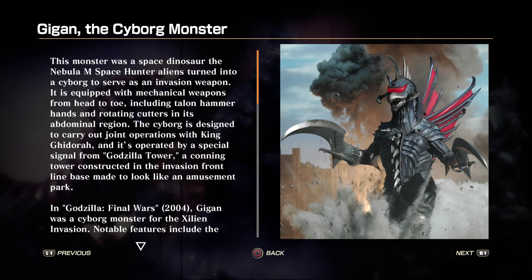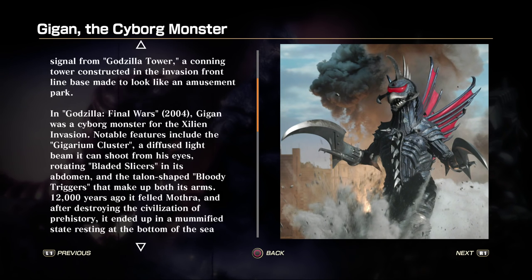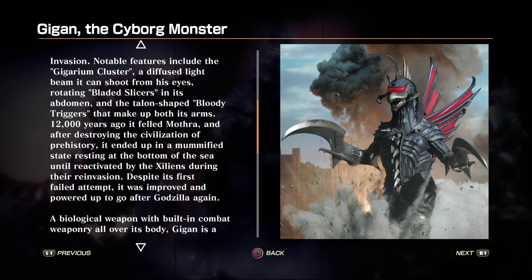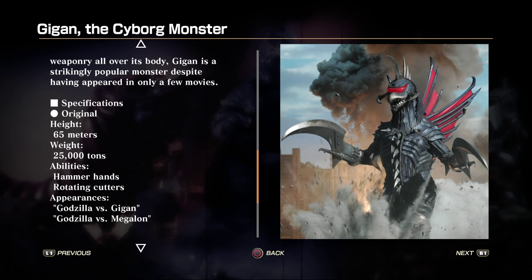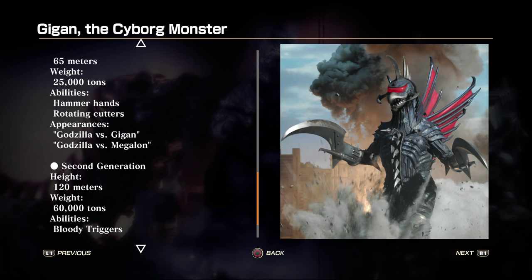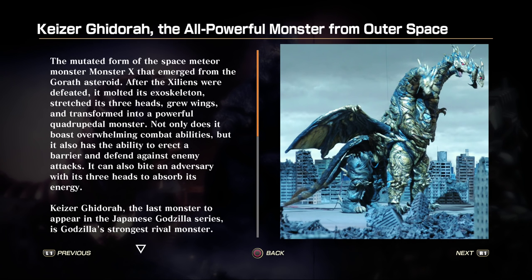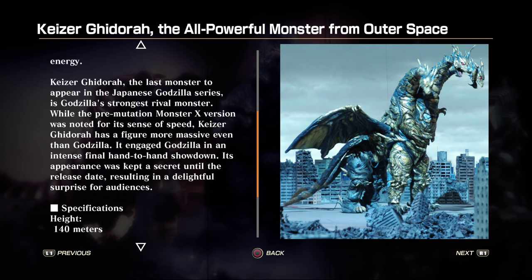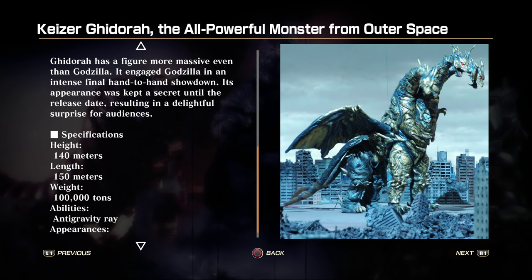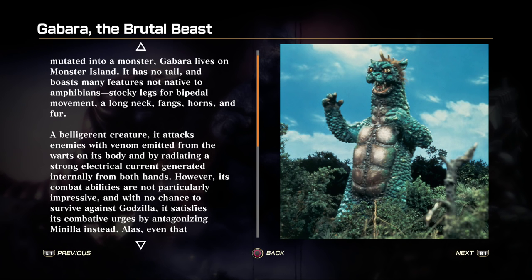Next up we have Gigan, the cyborg monster. Next up we have Kyzer, the all-powerful monster from outer space.